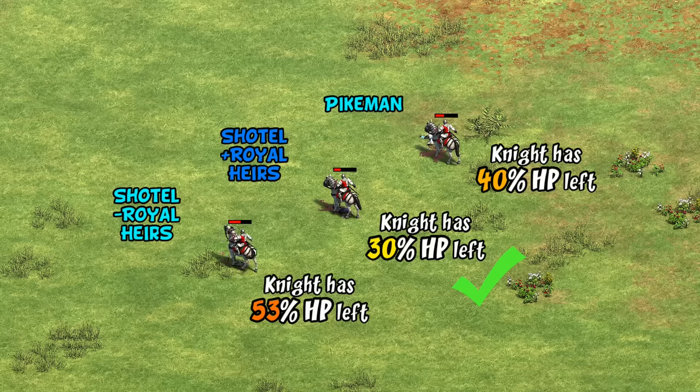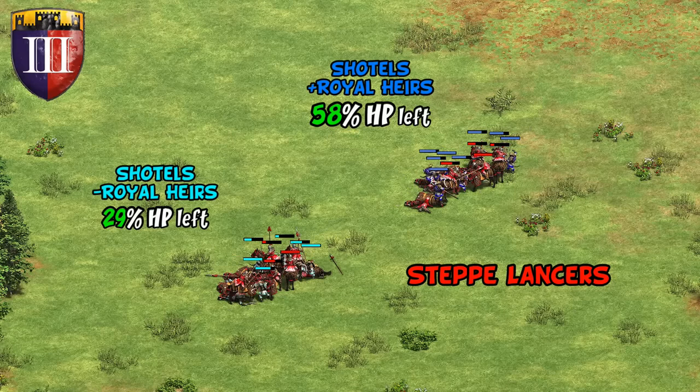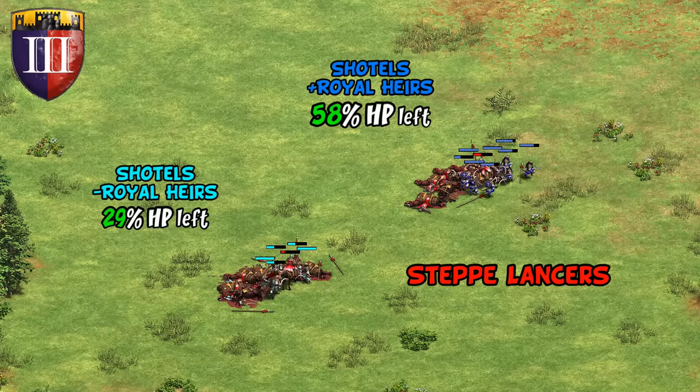Of course, Shotels have a slightly higher cost than spear units at 80 instead of 60 resources, but we're off to a good start. If this hasn't immediately sold you on the importance of the tech, buckle up for what's to come later — against melee cavalry units, that three damage negation is a big deal.